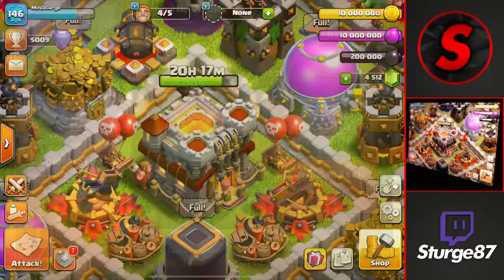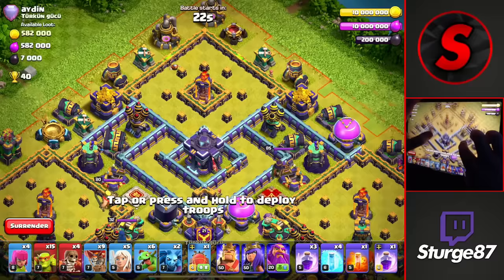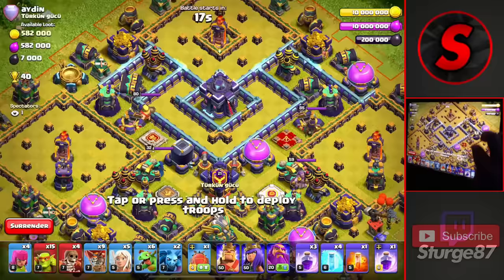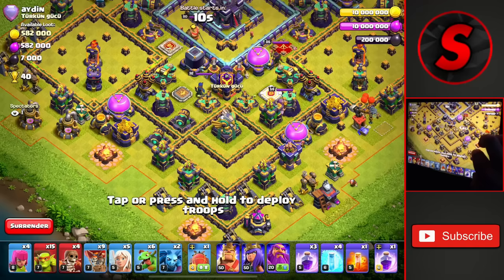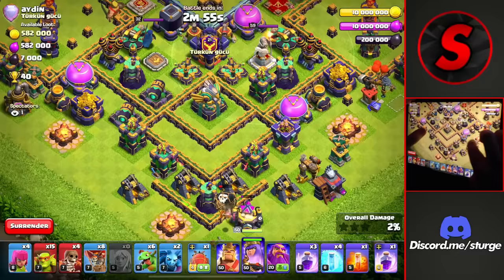Starting with the first attack, we're going to be attacking this Town Hall 15. I think this base design is pretty common. We're going to go from the top side with our blimp and balloons with the warden towards the end of the attack, but to start off I want to take out the clan castle and the eagle artillery, though I don't think we really can because of the X-bows and all those around it.